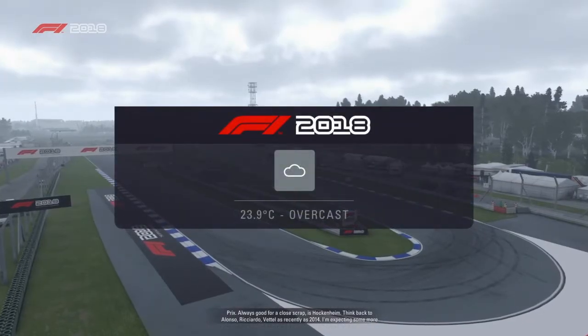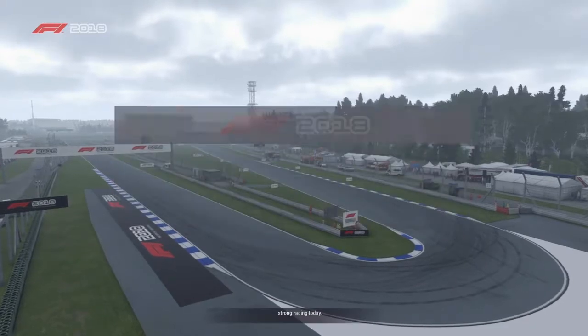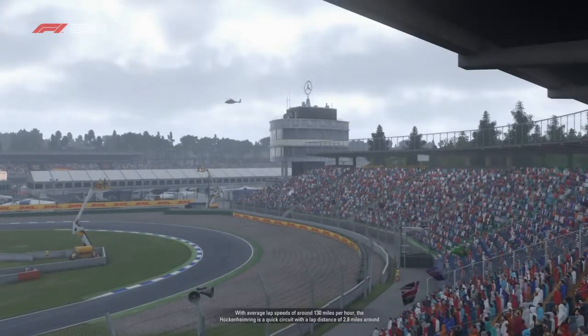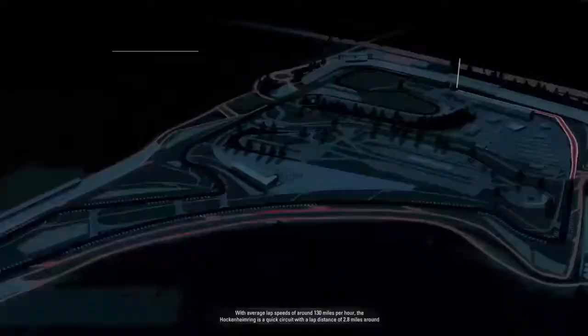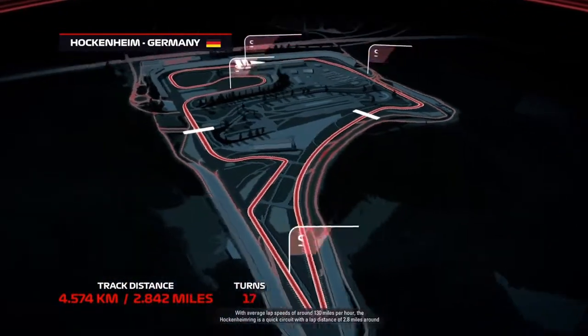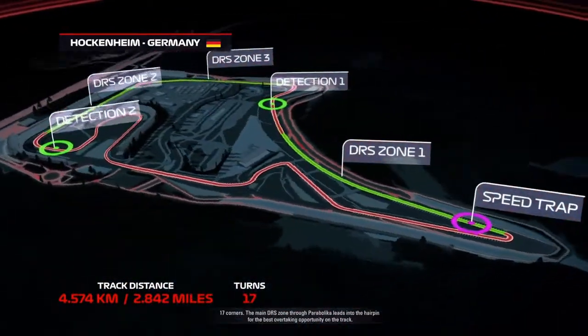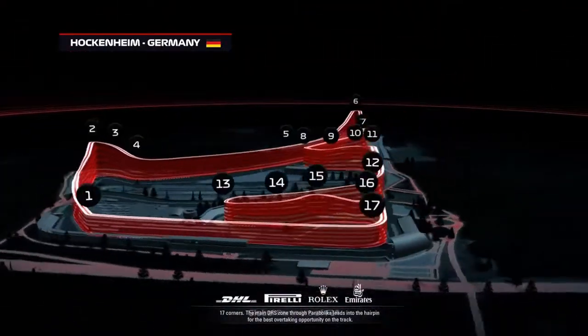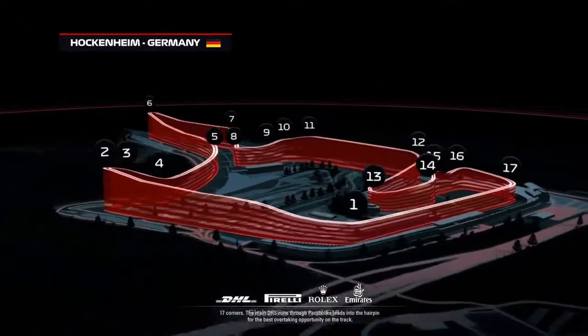Think back to Alonso, Ricciardo, Vettel as recently as 2014 and I'm expecting some more strong racing today. With average lap speeds of around 130 miles per hour, the Hockenheim Ring is a quick circuit with a lap distance of 2.8 miles, around 17 corners. The main DRS zone through Parabolica leads into the hairpin for the best overtaking opportunity on the track.